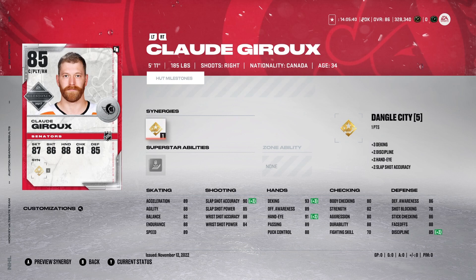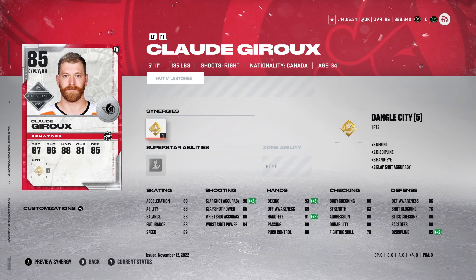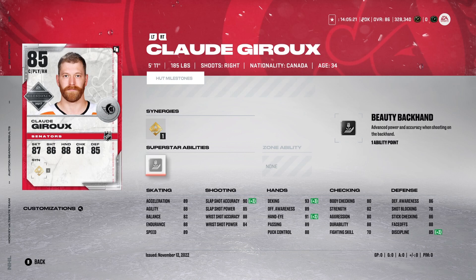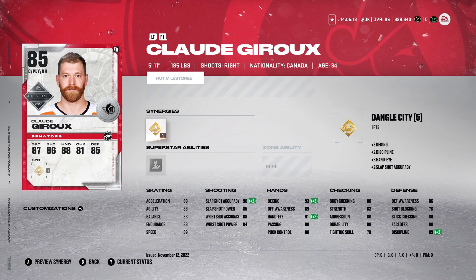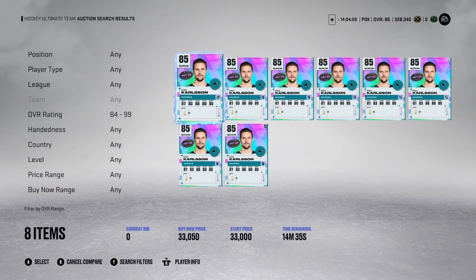Claude Giroux is a good third line center, or even a second line center if your team isn't the best. He kind of fits for everyone — if you're free-to-play he's a perfect card, and if you have a really good team he can be your third to fourth line player. Put him on your penalty kill; 88 face-off is really good. I'm not a big fan of his abilities or synergies, but for the price this is an awesome card.